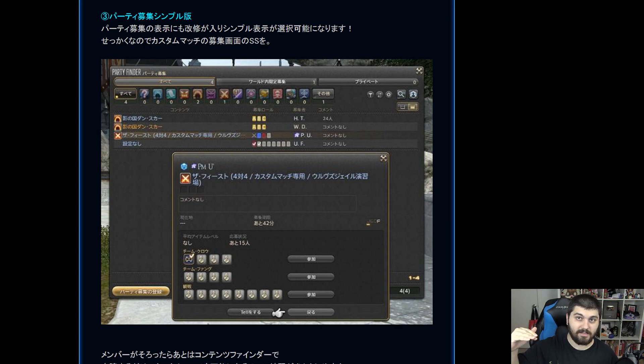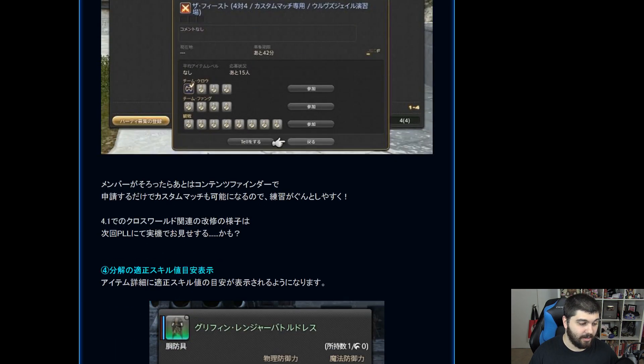Looking at the party finder list, it probably looks very similar for alliances, where you have three lines of parties — alliances A, B, and C — and you just join whichever party you want. I'm glad they got that all in one interface and it looks very clean. I definitely plan to use the party finder to get as many people into 24-man premades as possible going into 4.1.